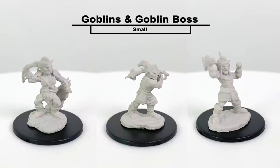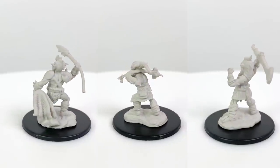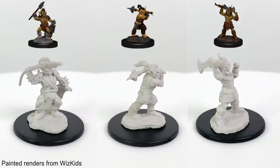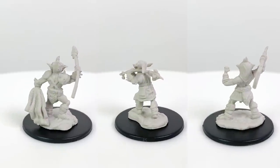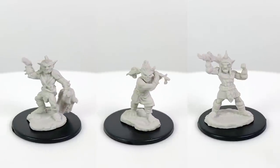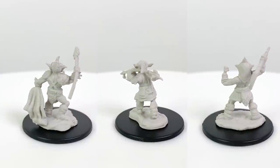Goblins rarely travel alone, so having a variety of minis for them can be really helpful. One of the first Nolzer sets I bought was another pack of three goblins that released in Wave 1. The boss figure here is the one on the right, wielding a scimitar over his head. The boss has the ability to pull other goblins in front of him when an attack comes at him, sacrificing them to save his own skin. The boss has a CR of 1, while the regular goblins have a CR of ¼. If you haven't seen our review of the Goblin Village set that released with the Pathfinder Battles Legendary Adventures, go check it out — I think that's one of the best premium sets they have out there.